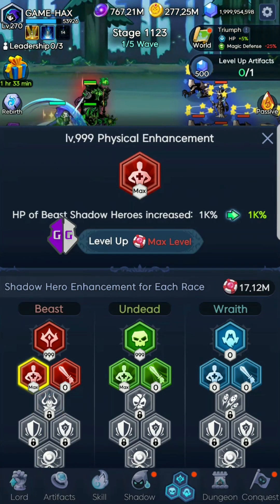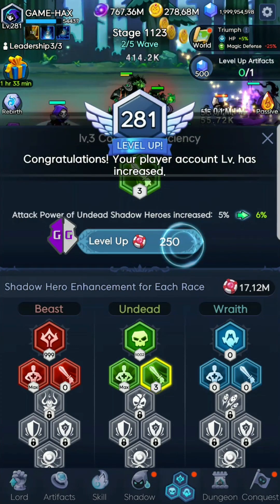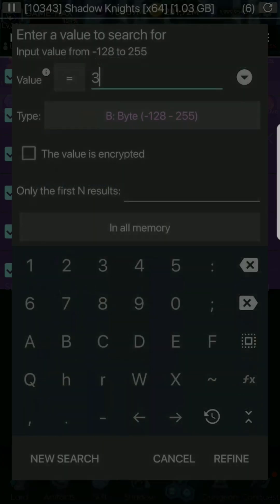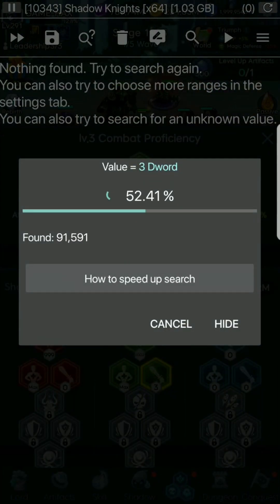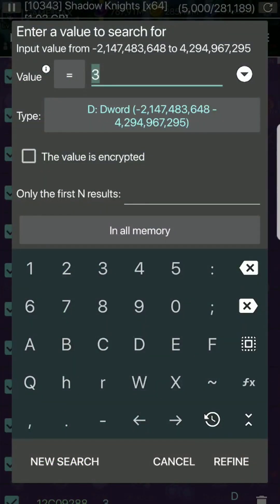Now let me show you the Races tab here on the bottom. We've got Beast, Undead, and Wraith — these values can also be hacked and changed. As you can see I have max level there. I'm going to go up to level three, open Game Guardian, search three, and switch it over to D-Word. Search — we got quite a few results.